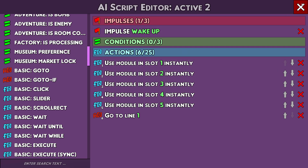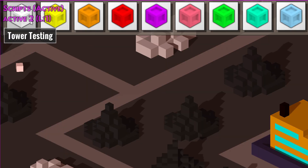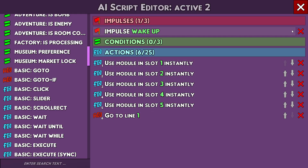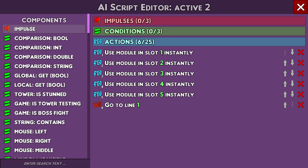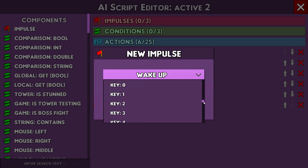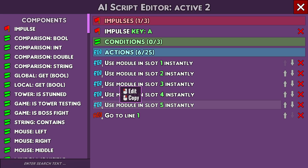Now it says when you hit X it's saved. I close it, hit F4, and you see 'Active 2' is on — that's because I have the wake-up thing, but that's not what I want. So I'm going to delete this. You can have multiple impulses but I don't know how that works. Let's use key A instead.